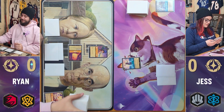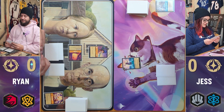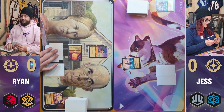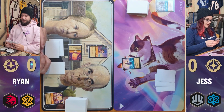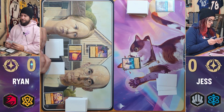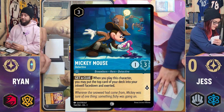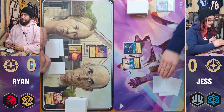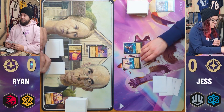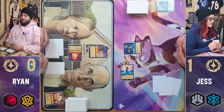Ready, set, go. I'm going to ink another Let It Go. And I'm going to exert three for Mickey Mouse — so when I play him, I get to put the top card of my deck into my ink while facedown and exerted. And then I'm going to quest with Gramatala for one more lore and pass my turn.